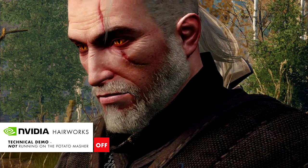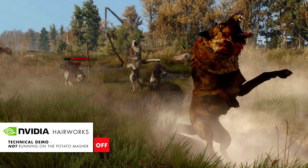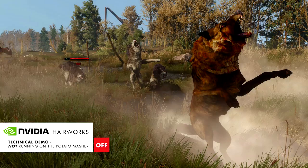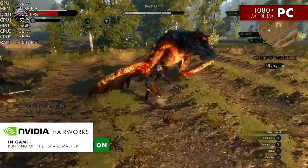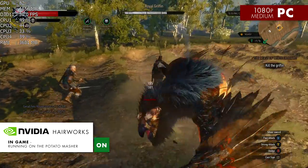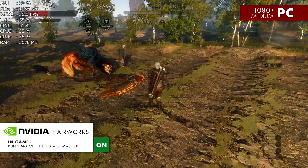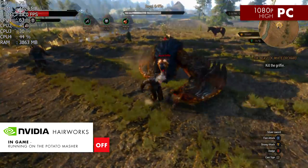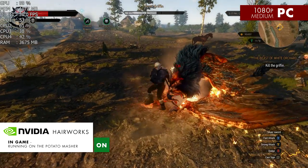Nvidia has bragged a lot about its proprietary Hairworks technology, which renders thousands of strands of free-flowing hair on Geralt, the local wildlife, and various monsters. Unlike AMD's proprietary TressFX technology, Hairworks is extremely demanding on the system, reducing the framerate by about 20%. If you want to maintain 30fps, you'll need to drop the rest of the game's settings down to medium. The hair does look nice, but you'll need to decide if it's worth the performance trade-off. It's only a practical option for Nvidia users, so it's more of a nice luxury than a must-have feature.